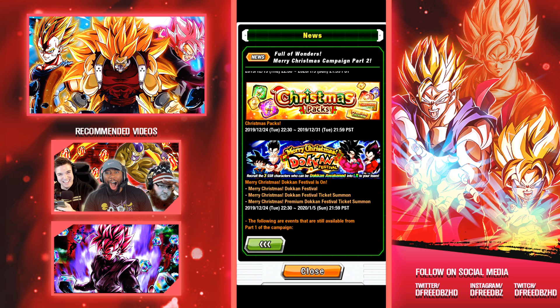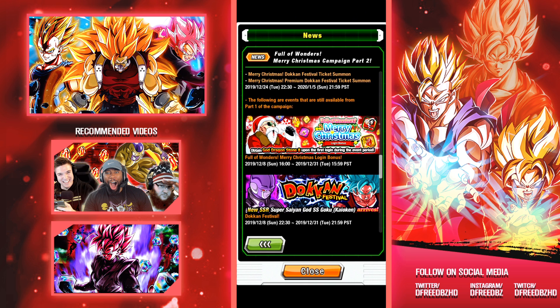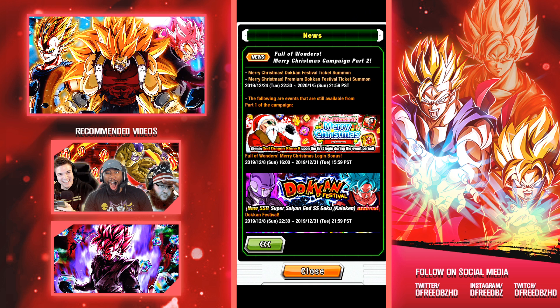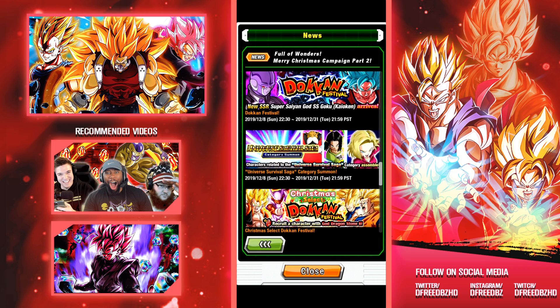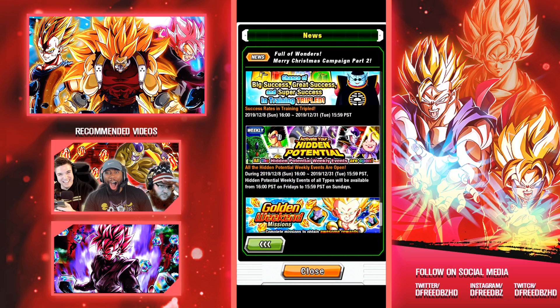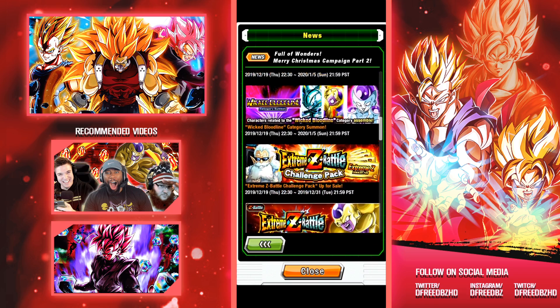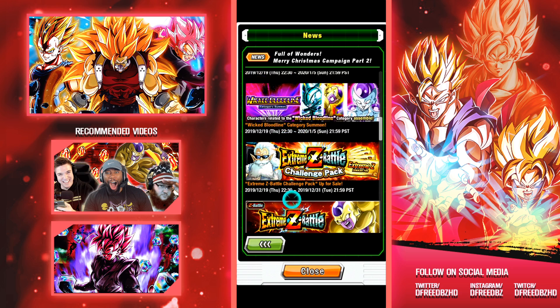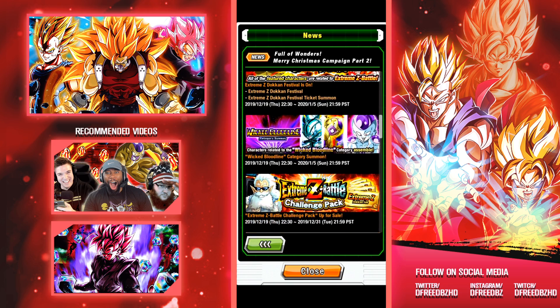There are going to be two variations of ticket banners. Recruit three SSRs who can be Dokkan Awakened into LRs for your team — LR Gohan and Goten are coming back alongside the LR SS4s from the anniversary. The following are events still available from Part 1: the Full of Wonder Merry Christmas login bonus still going until the 31st, the Kaioken Goku and Hit event Dokkan Festival, and all the Universe 6 crossover stuff.